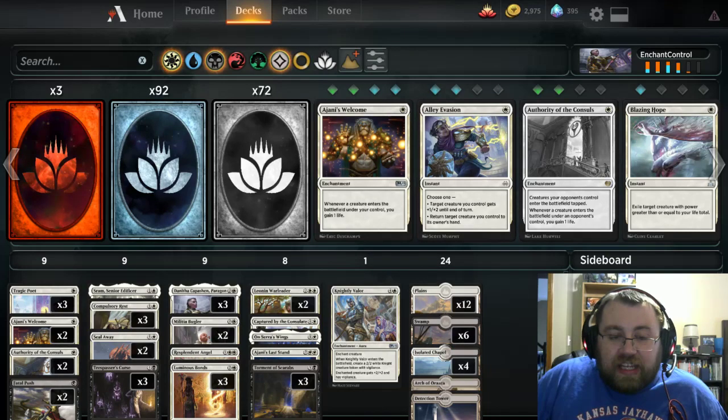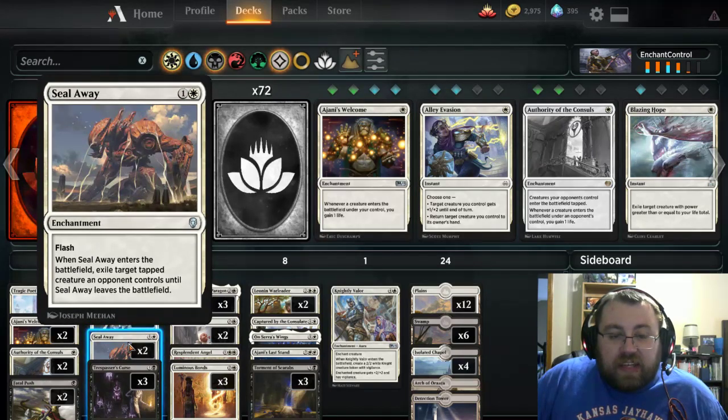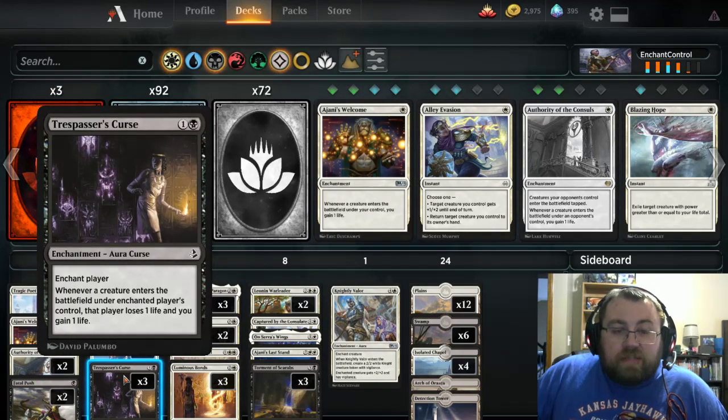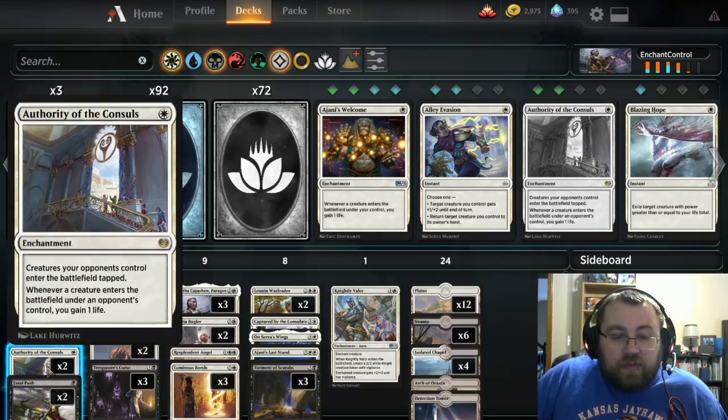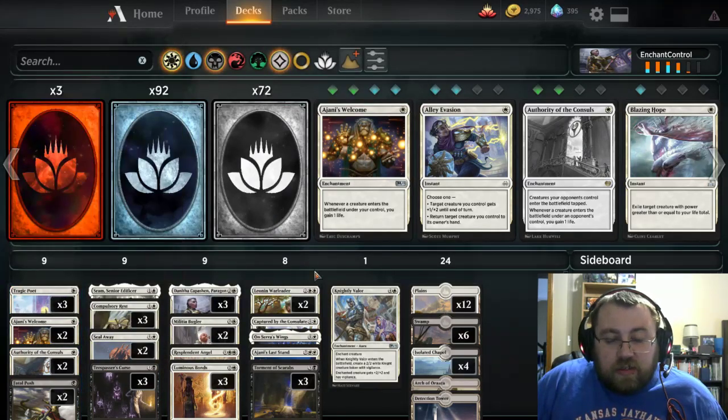Now obviously we have all the annoying control auras, such as Compulsory Rest, Seal Away as a two-of, Trespassers Curse since this is an aura. These don't matter because they're enchantments, but we're gonna get to the ones that do matter.